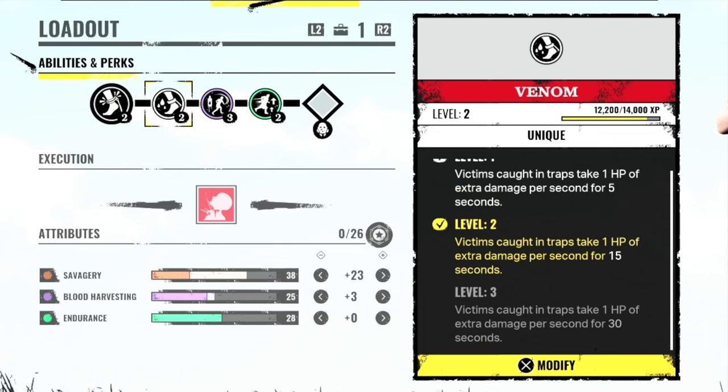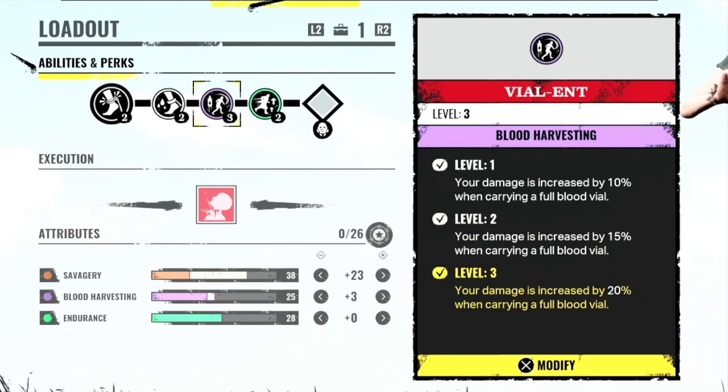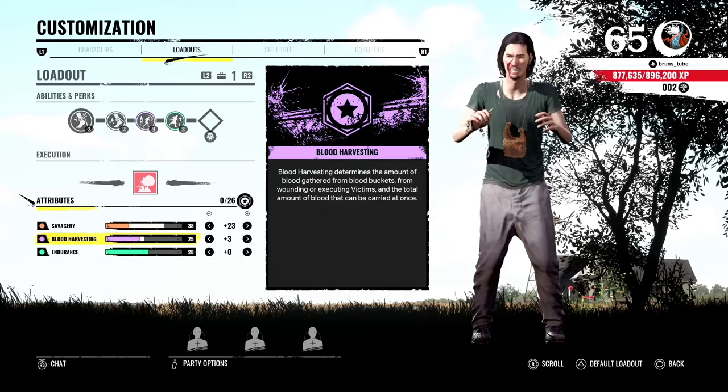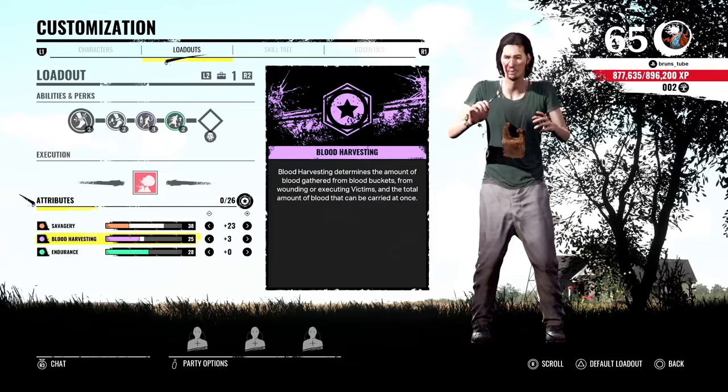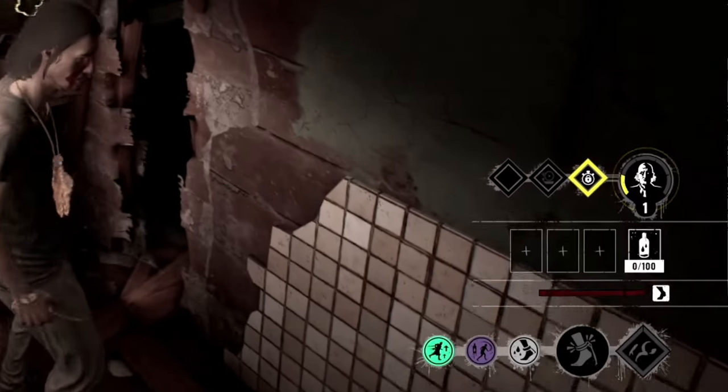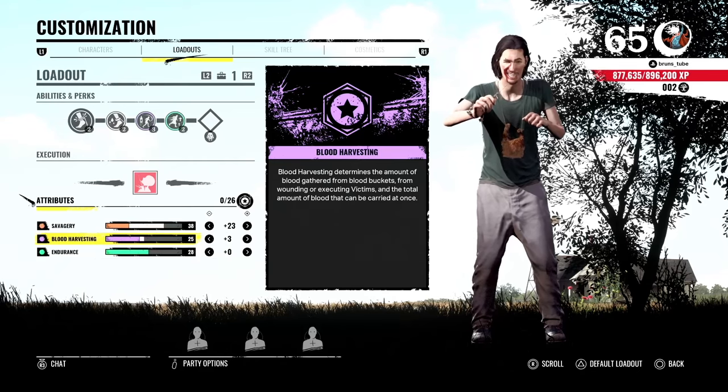For my current build, I am using Venom, Violent and Scout, so there is a bit of everything here for a good chase and also high damage. I have only 3 extra AP on his Blood Harvesting and that will grant me exactly 100 blood points, so if I need to feed Grandpa, I will level him up straight away.